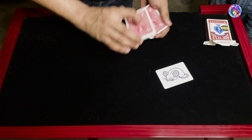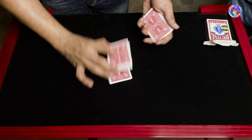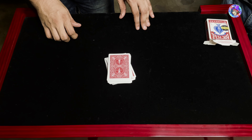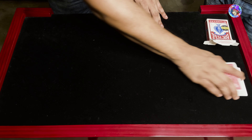Sniffy can actually sniff out the card. So we're going to place Sniffy somewhere in the center of the deck, give the deck a nice couple of cuts, and Sniffy gets to work. You can actually hear him squeak again — that is because Sniffy has actually found your card.